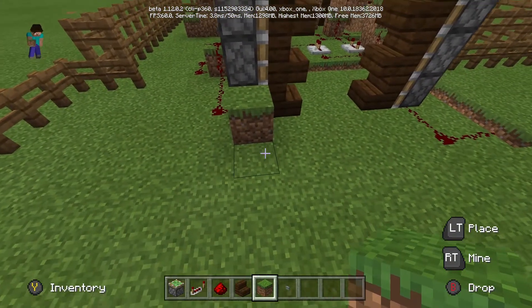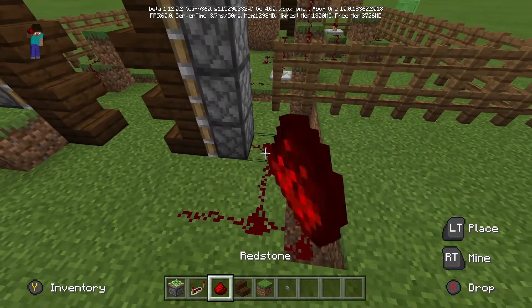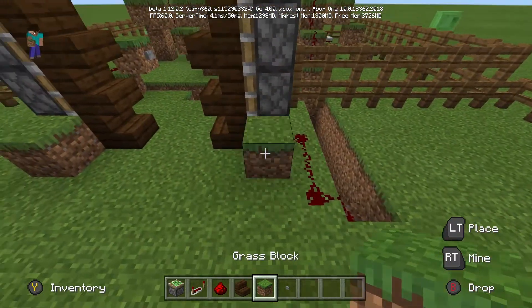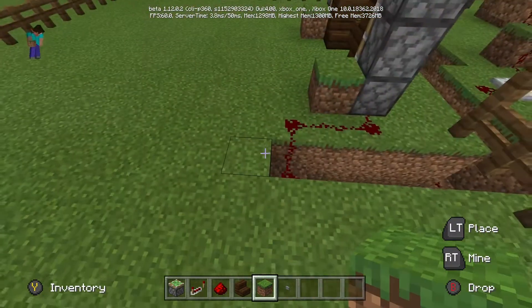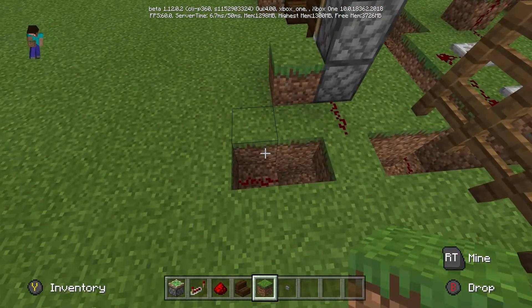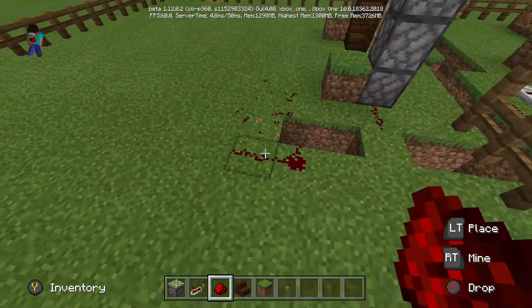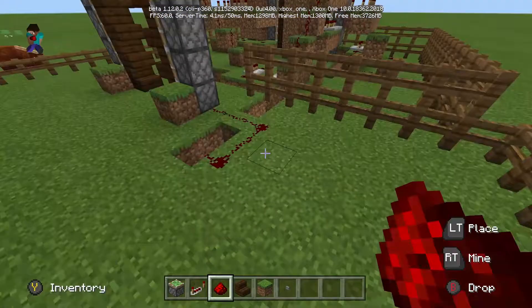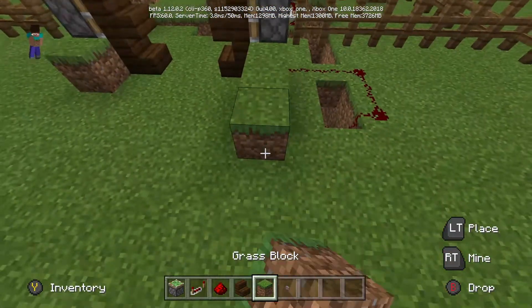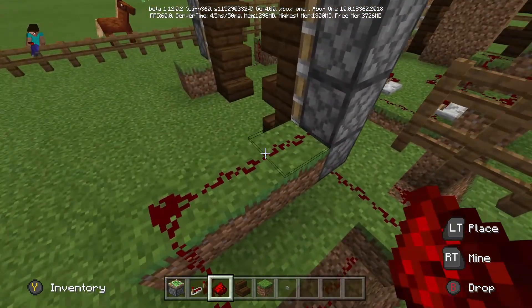I'm pressing the button to see how it works — you can see that's the first layer. This does take a while to make, but it does work. I'm not saying I'm the only person who knows how to make an elevator in Minecraft — many people have made them and better ones. This is just the way I found that works.